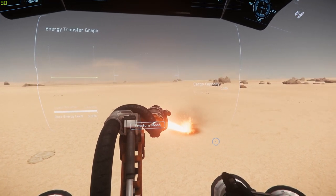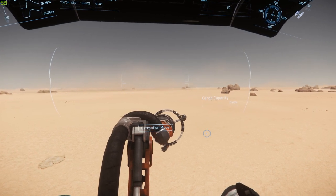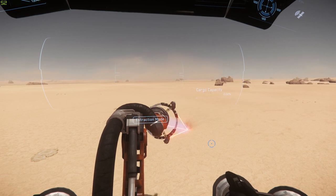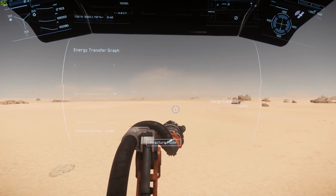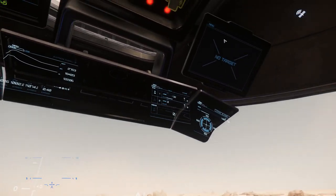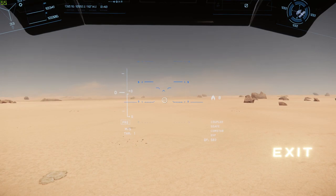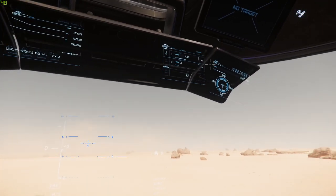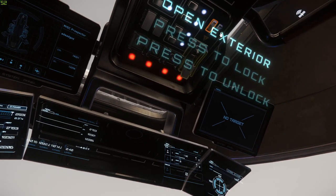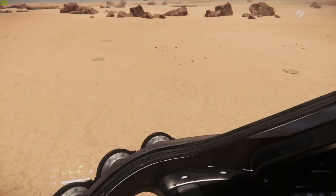Look at that mining laser — you can see how much damage it does. You can also right-click to enter an extraction mode, where the main laser on the front changes with a cool animation. Once you've mined a resource, you use this mode to extract it. Up top we have six MFDs for various ship information, all nice and in view. There are also controls to turn the engines on and off, main power on and off, and to open and lock the exterior. Let's get out of the pilot seat and look around before moving on to the living quarters.